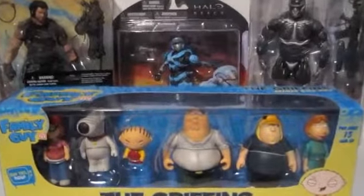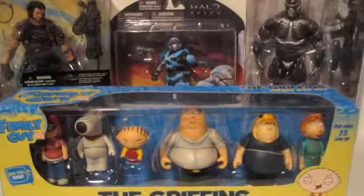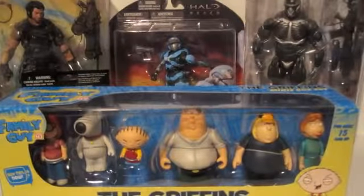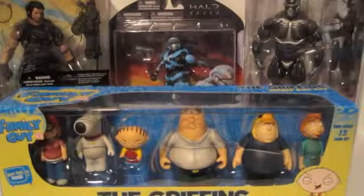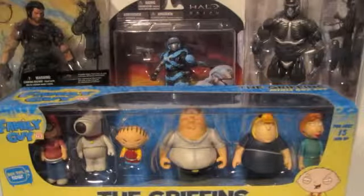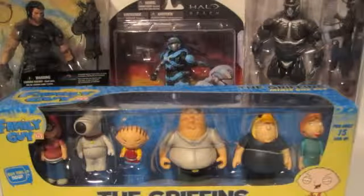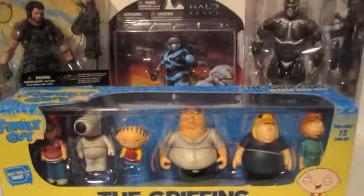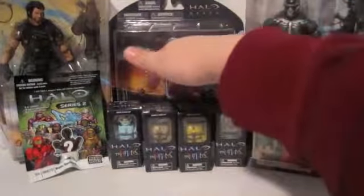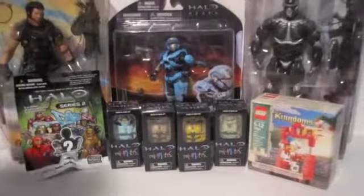That's my toy haul from the comic shop and Toys R Us. Also, Toys R Us had a deal where you buy one video game and get $20 off another. I got Dead Space Extraction for the Wii — it's also on PlayStation 3 for PlayStation Move, but I don't own Move. I also got the original Dead Space; I already had Dead Space 2, so go check out my limited edition review of that. Definitely go look for these figures. Cat is really hard to find now. The Griffin's box set might be hard to find. The Minimates are absolutely hard to find — best places are Amazon, eBay, or a comic shop. The Mega Bloks and the Harlequin Lego are all over Toys R Us and Walmart. Bye guys!